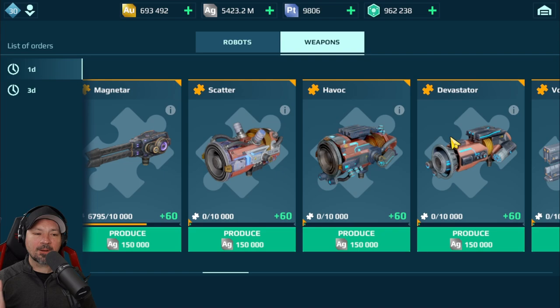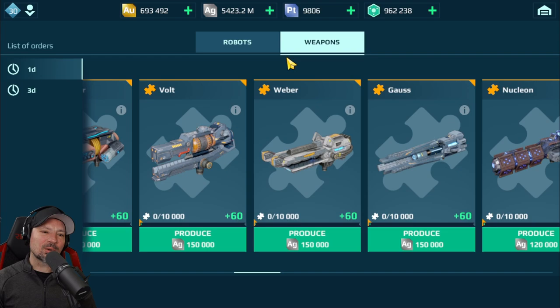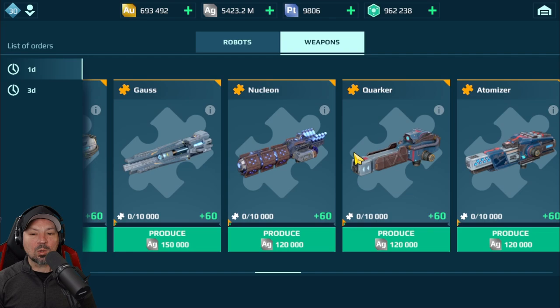We have the Scatter, Havoc, and Devastator. These do huge amounts of damage but they are very up-close weapons — you have to be within 200 meters to hit somebody, but they will do massive damage. So if you're an up-close brawler, these are very good. Next we have Vault, Webber, and Gauss — these are sniper weapons. They're okay, but I think those aren't going to be for most people.